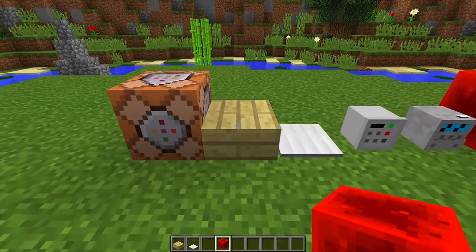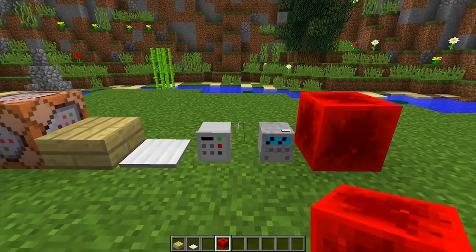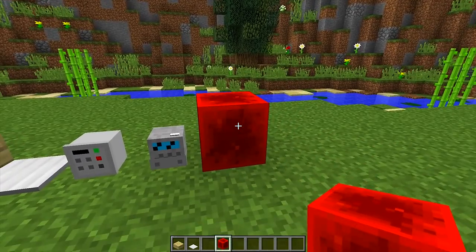We are also going to need any kind of half slab, iron pressure plates, and two different types of custom heads. I will show you how to get these specific custom heads, and redstone blocks.